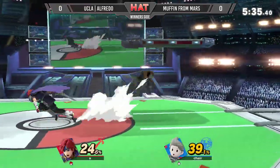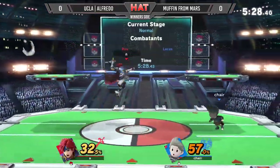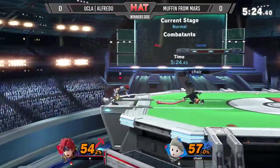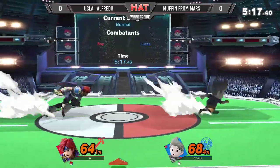He's doing so well — look at these down tilts coming in, poking away at his knees. Going to get hit by the PK Fire right there, pushed back with the dash attack. Very nice usage from Muffin from Mars there — able to get out of that string. Goes for that up air but misses the air dodge, though not punished. He's going to be okay.